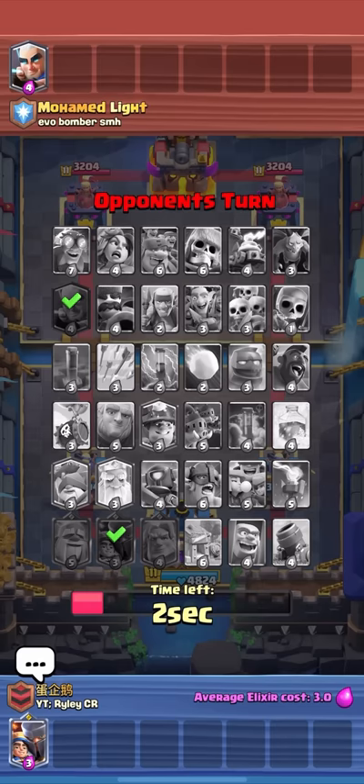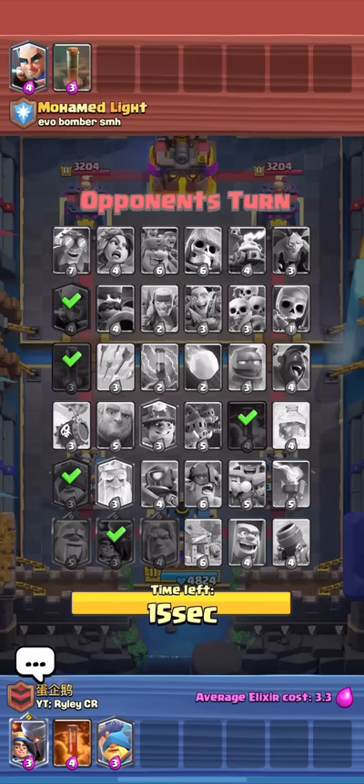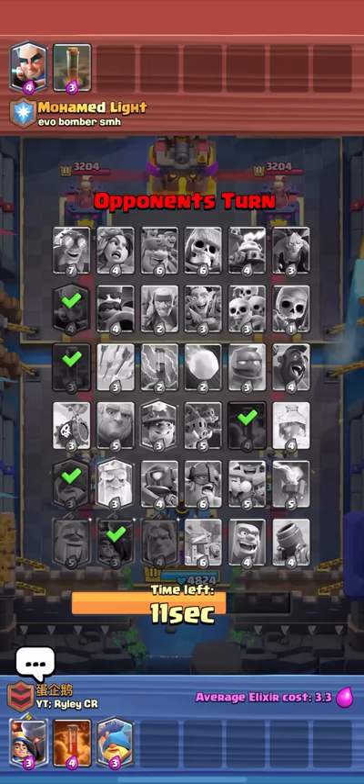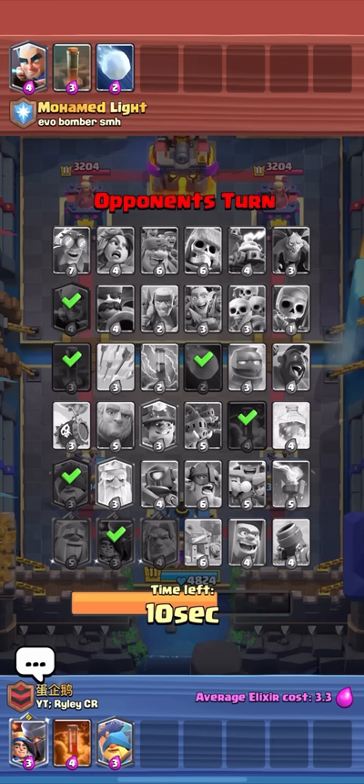I kind of want the arrows but I think I'll go for the fisherman — fisherman is really solid here especially because there's a hog rider, e-giant, and goblin giant, so it eliminates most of his win conditions. The only things he really has now are maybe royal hogs or miner, but miner isn't that good anymore because of the dagger duchess. Tower troops are allowed in mega draft mode. I kind of expected him to take snowball or arrows — he does take snowball. Then there are the royal hogs — I was pretty sure he'd take them, and if he didn't I was probably going to.